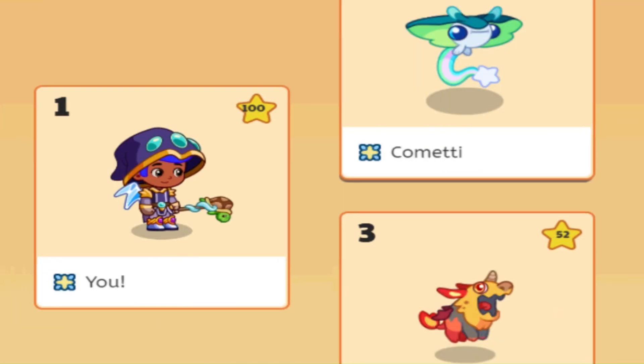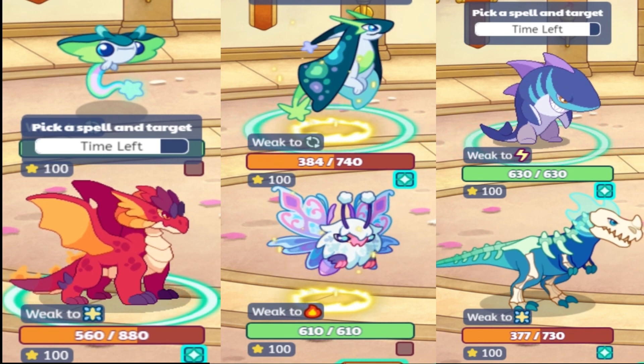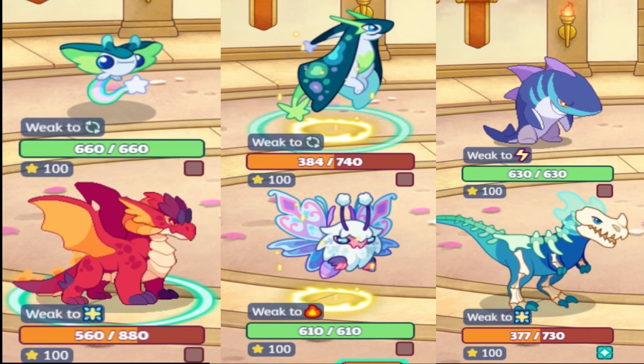I am still searching for the best pet combo in Prodigy, and I need your help. I picked three combos at random from the comment section and played a game with each, and at the end I ranked them from worst to best.